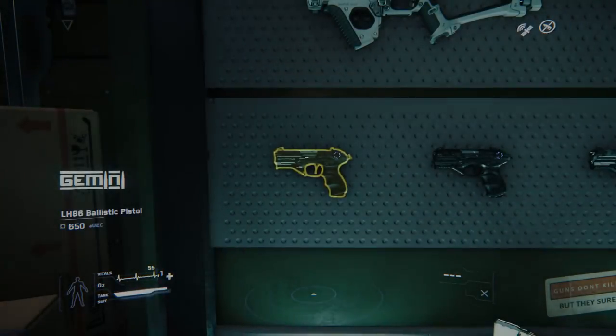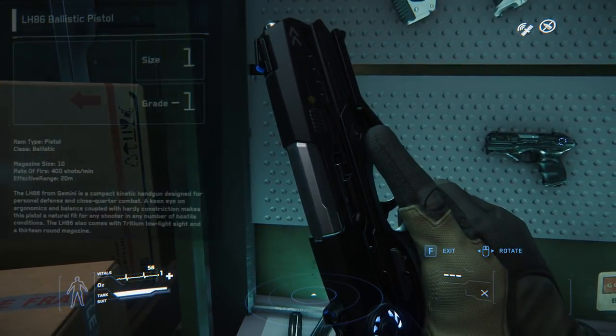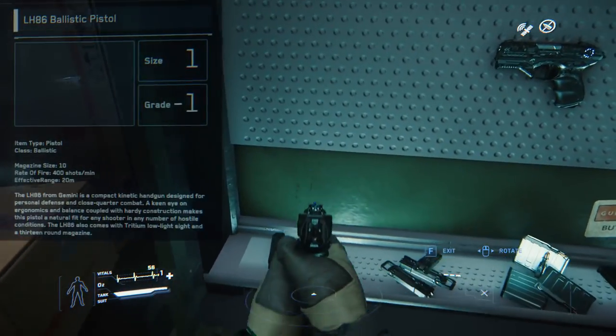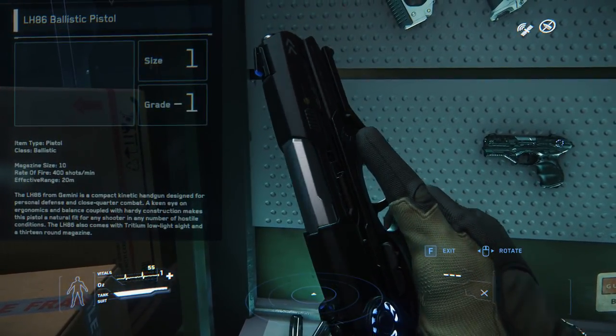The first gun that we're going to be looking at is the LH-86 Ballistic Pistol by Gemini. This is a beautiful weapon. This weapon has a magazine capacity of 13 and is pretty reliable. Looks like it was made for you. If you run out of ammo, you can definitely switch to this thing — whatever your first gun does not kill, this gun will finish the job.